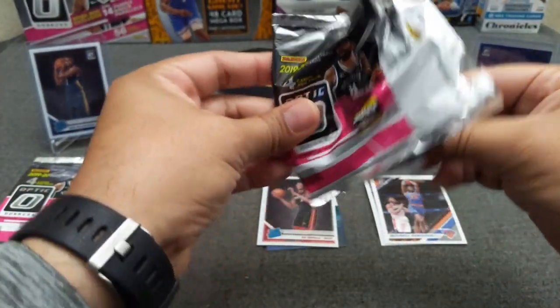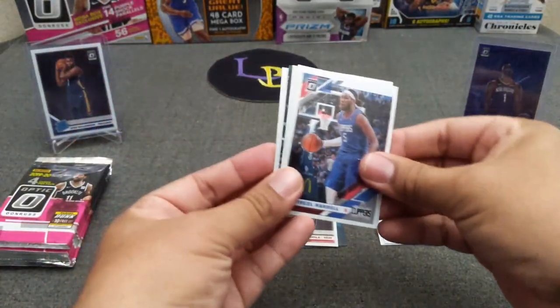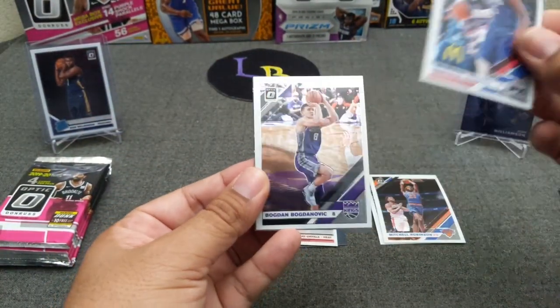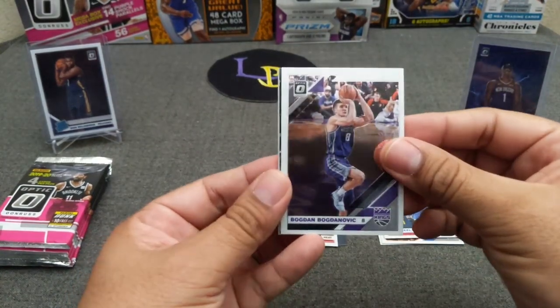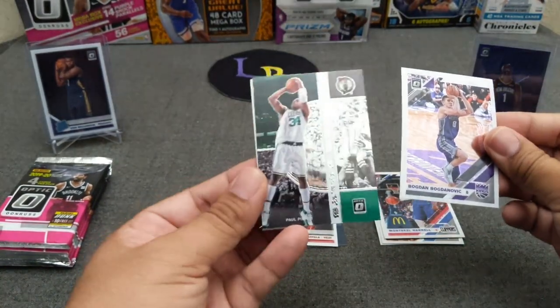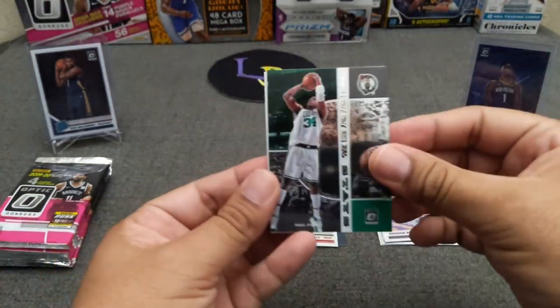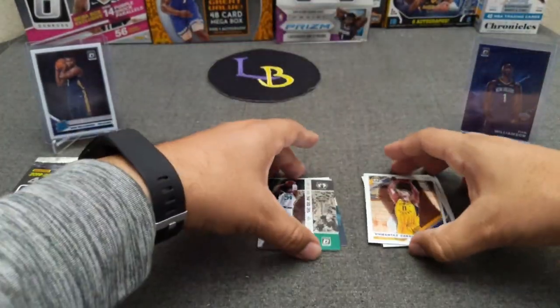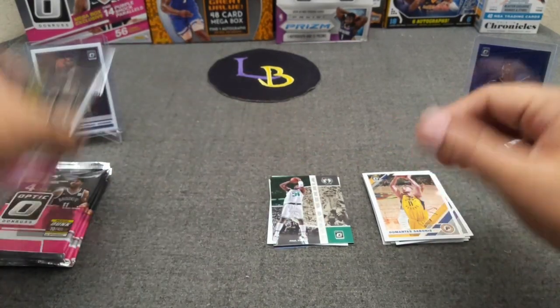At least we're getting some base rookies now. In the next pack we've got an insert, Montrezl Harrell, Bogdanovich, a Green insert, and stays Paul Pierce — it's a bonus. That one wasn't so good.